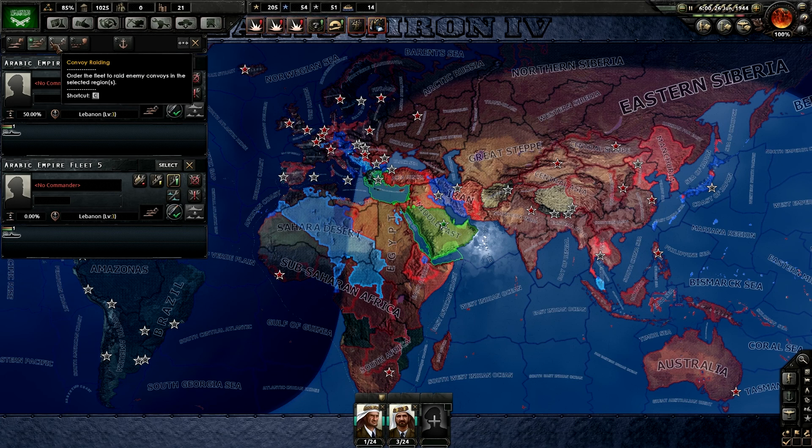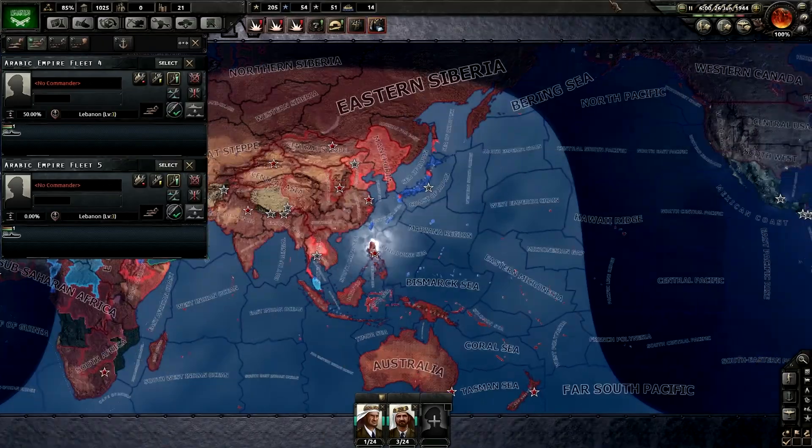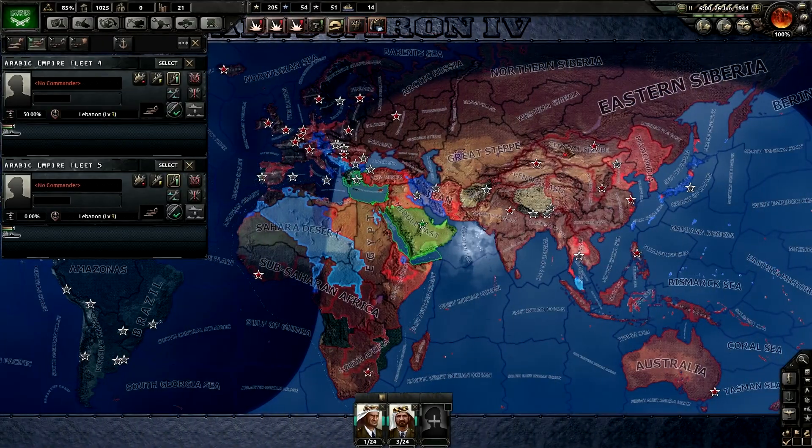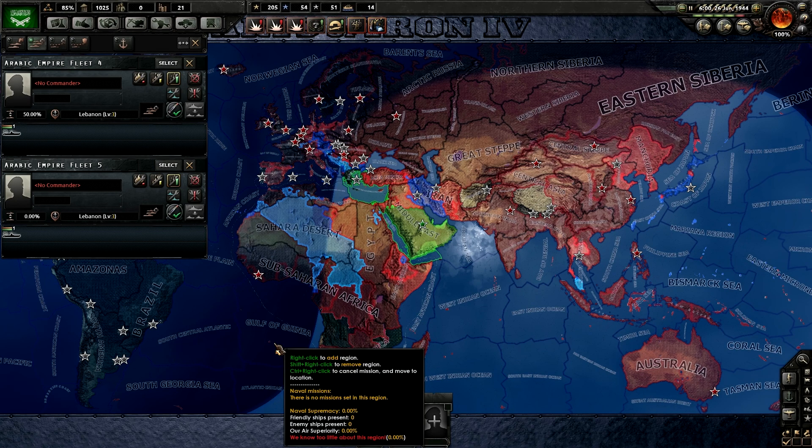Convoy raiding is more of a long-term strategy with a long-term effect on your opponent. Just like convoys automatically handle your own trade, you use this to deprive the enemy of resources they need. For example, I could raid convoys around the British Raj to cut off supplies going to the US or Britain. However, don't expect it to instantly make your enemy weaker — they probably still have troops trained, they just can't make more. Also be aware that if the convoy you're raiding is guarded, you might get sunk by a battleship escorting it.